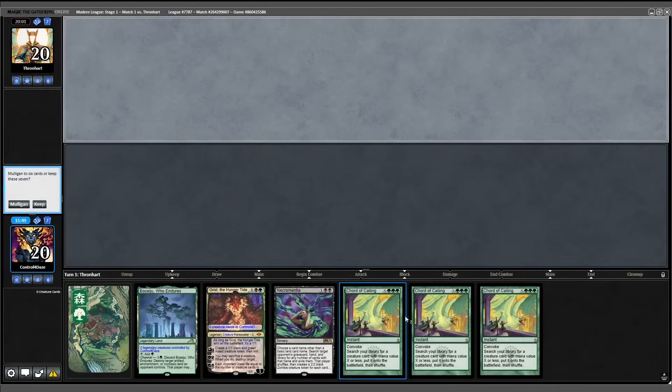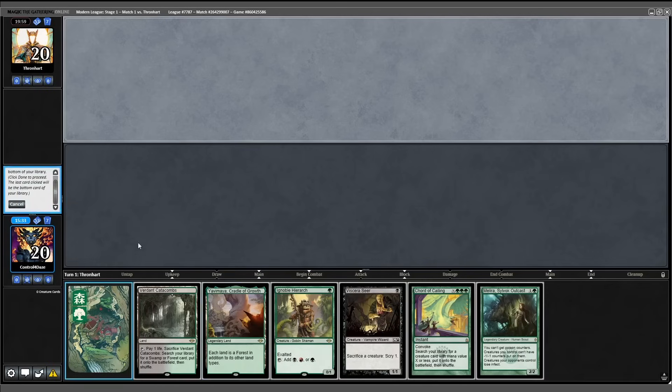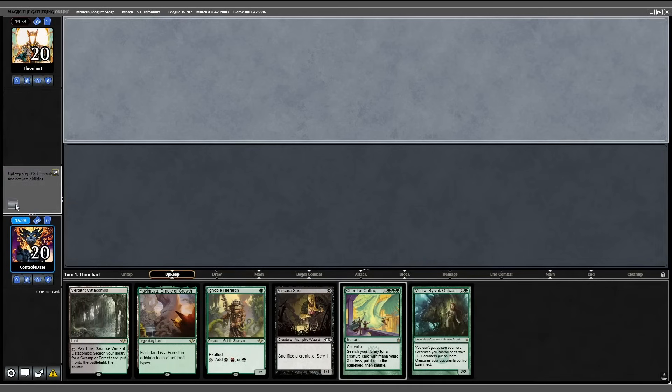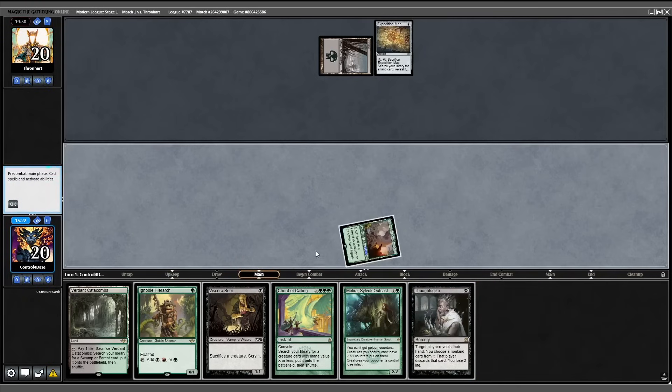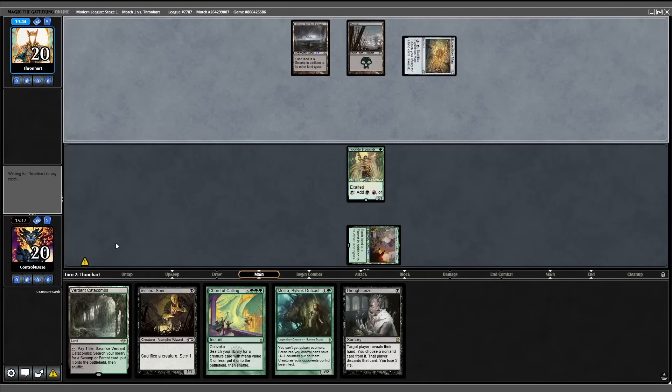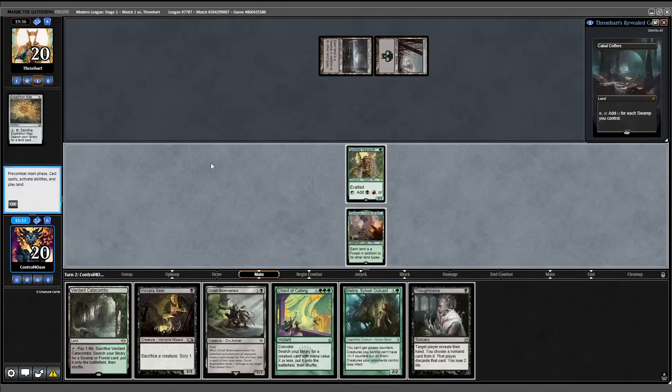Opponent's on a mulligan to six. Unfortunately the triple Cord of Calling hand is not very good, so we'll mulligan as well. Six has our combo — we'll keep it and get rid of the basic. Opponent mulligans to five. Basic swamp into a map, fetch into a Thoughtseize — not terrible. We start with Yavimaya into our Hierarch. Opponent activates the map and gets the Coffers. Bowmaster's not a bad draw.